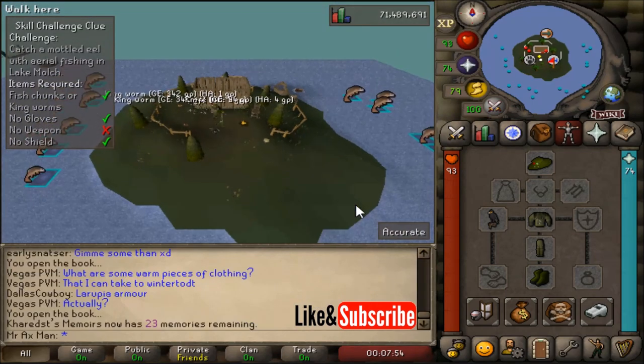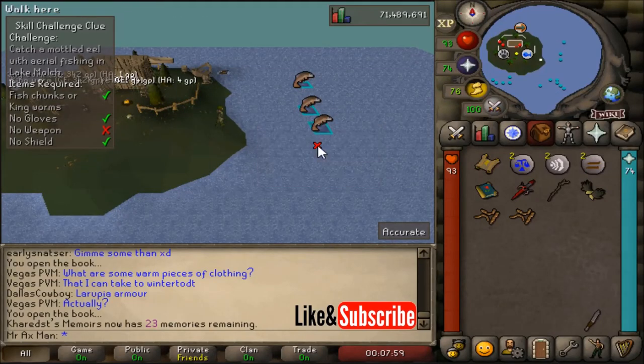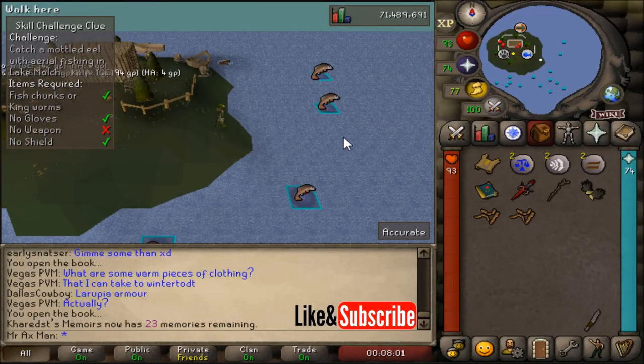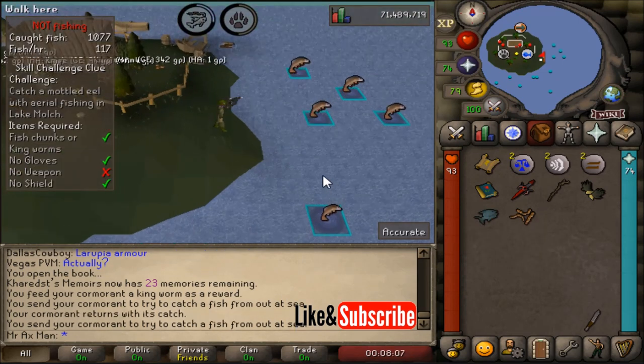Now all you need to do is with some bait in your inventory, right-click the Catch Fishing Spot and do this until you catch the mottled eel. Once you do, the clue will be complete.